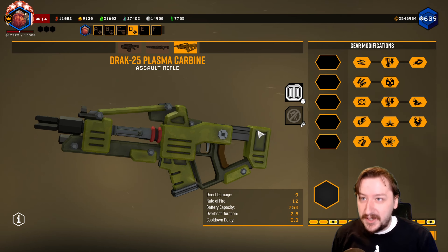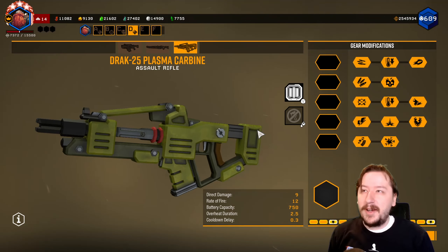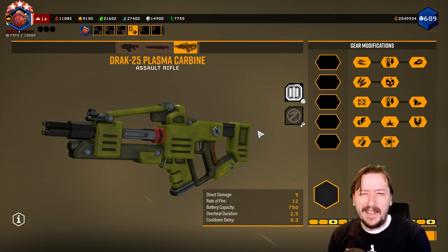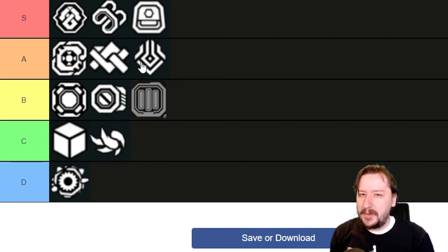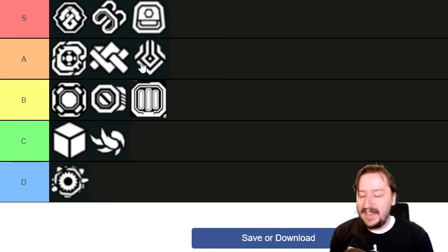On weapons like the M1000, the minigun, and the Drak, I think it looks pretty good. On other weapons like the autocannon, the flamethrower, and the revolver, I don't think it looks way great. I would put this one into B tier. I think it has potential and I do use it on certain weapons, but it definitely needs a color swap — the color drags it down. And the fact that it's kind of iffy on certain weapons also drags it down a bit. So I think B tier is fair for it.